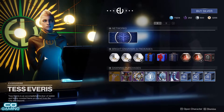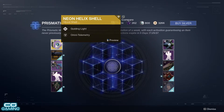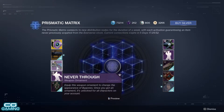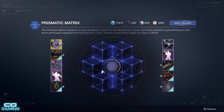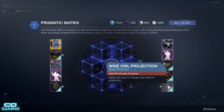Moving on to everyone's favorite shop that they just love to chuck real world money at, we have the Eververse. Within the Prismatic Matrix we have the Neon Helix Ghost Shell, the Cuddly Throwback Weapon Ornament for the Two-Tailed Fox, Never Through Ornament for the Bygones, Get Your Dance On with the Competitive Dance, a ship that looks like a bug called the People's Pride, the Aqua Tusk Shell, Explosive Dance, Unraveling Star Sparrow, Age of Tomorrow Ghost Shell, and the Wise Owl Projection.